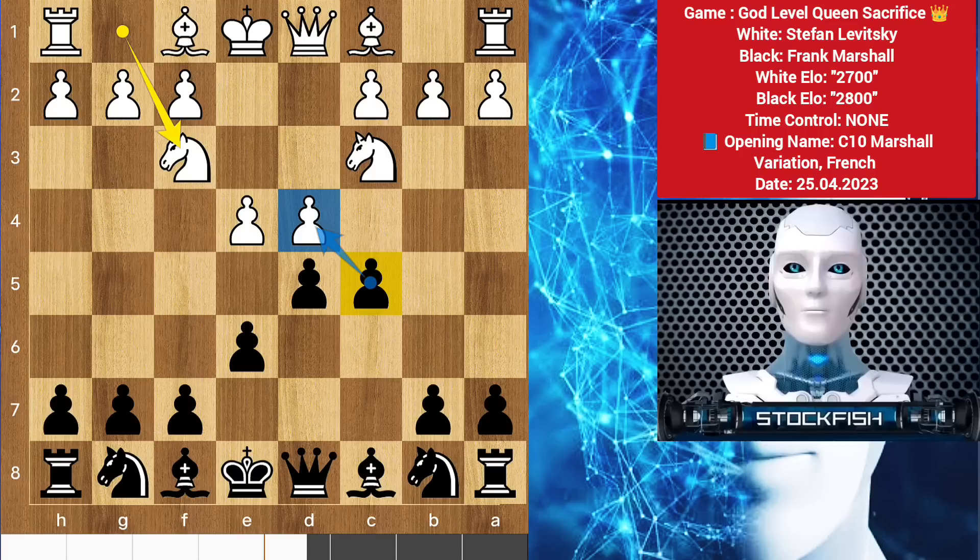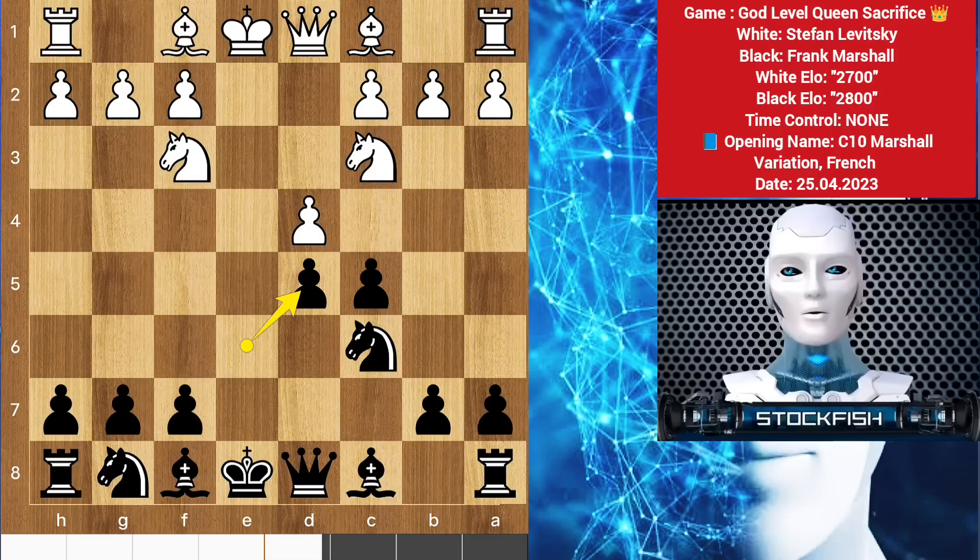Back to the position, we have knight f3 instead of taking the c pawn. You can play c takes d4 or you can push the pawn, but Marshall chooses to play knight c6 after doing pawn exchange on the center square. We have bishop to e2 by Stefan, but best was to play bishop b5 to touch the knight.